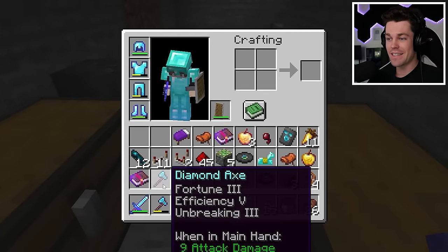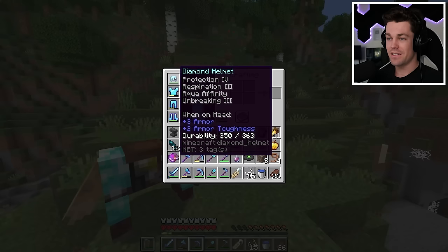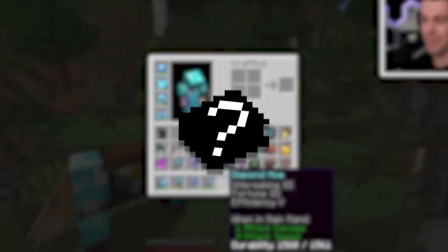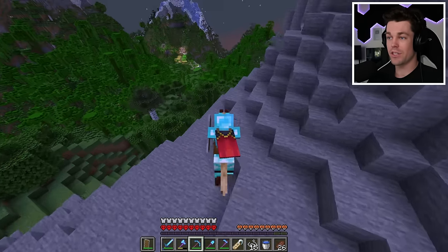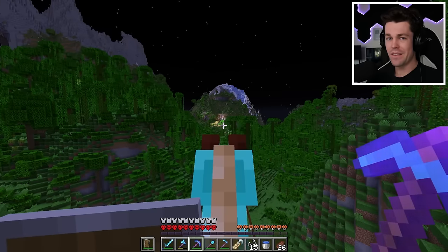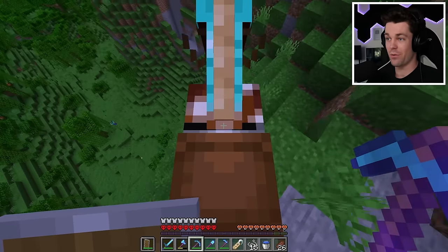And there we go - fully maxed out armor and tools. But technically they actually aren't fully maxed out, since on all my armor and tools I'm missing one enchantment, and that's mending. The easiest way to get mending is through a librarian villager, so it's time to get some villagers. I don't think there's any villages close to my house, so I'm gonna have to find a different way.